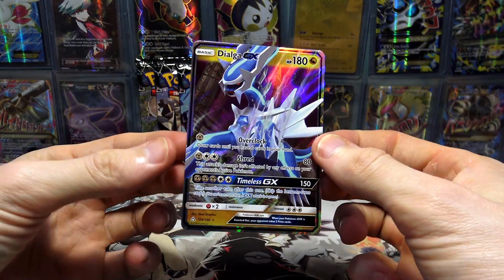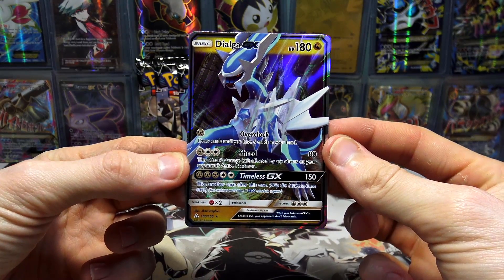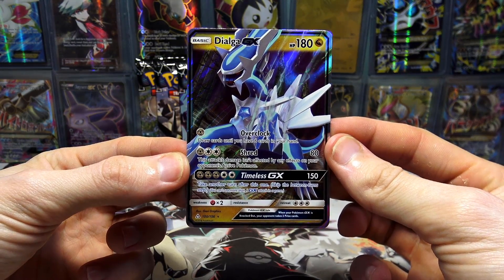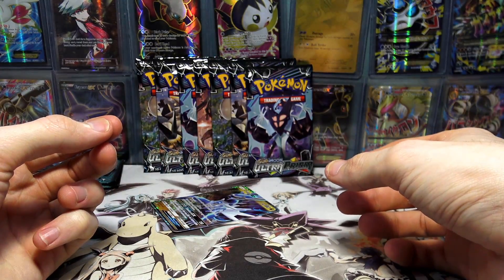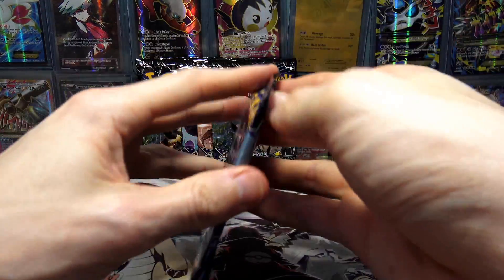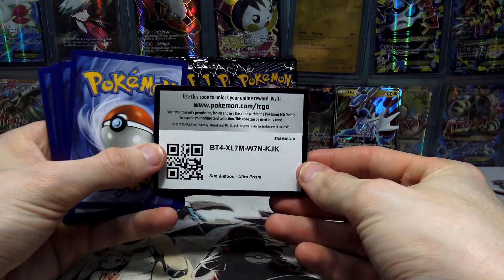I think in Forbidden Light they reprinted Dialga but made it a Steel-type. I'm so out of whack — I need to crack into a Forbidden Light Boost Box, probably could do one of those next. It's got 180 HP with Overclock, Shred, and Timeless GX. Not bad. Why do I always do that to the good cards? I just hold them so delicately and then drop them all the time. But that's a pretty solid pull right there.